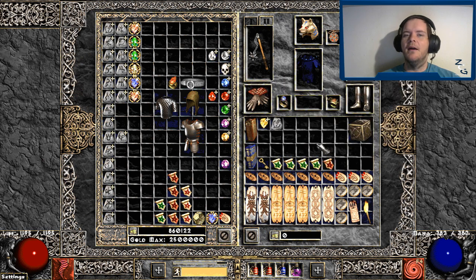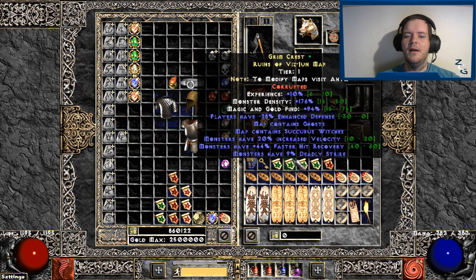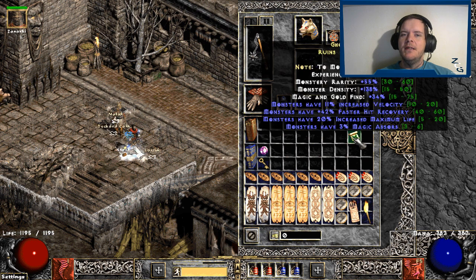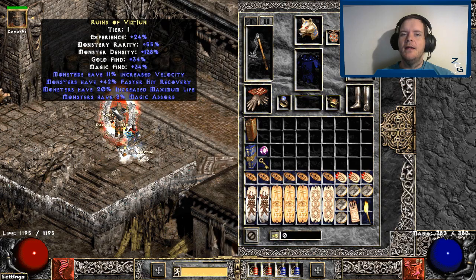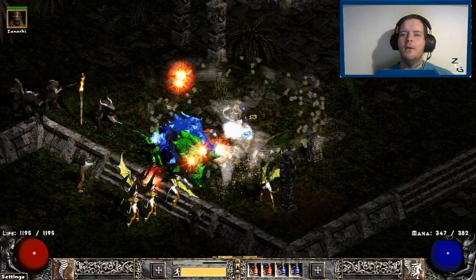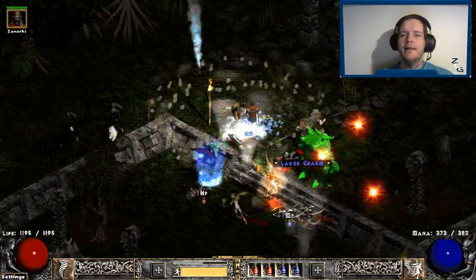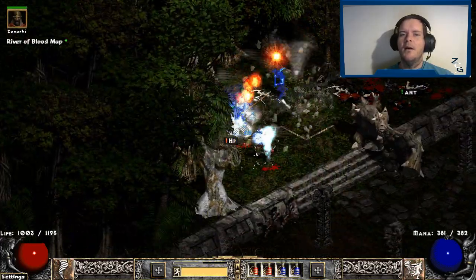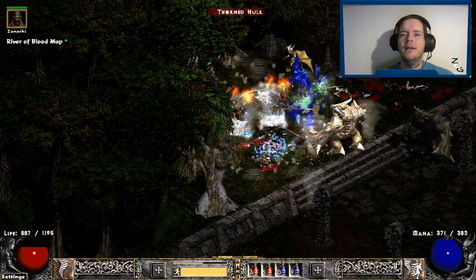Now that we have the crafting part out of the way — how to reroll maps, how to make them yellow and all that — let's take a look at the Ruins of Vis June. The Ruins of Vis June map is your tier one map, it's the most commonly dropped one, and it has an area level of 86, which is one level higher than any of the normal Diablo 2 content. It has a tileset similar to the Kurast Bazaar, Upper Kurast, Lower Kurast — kind of more forest with ruins and buildings along the way.